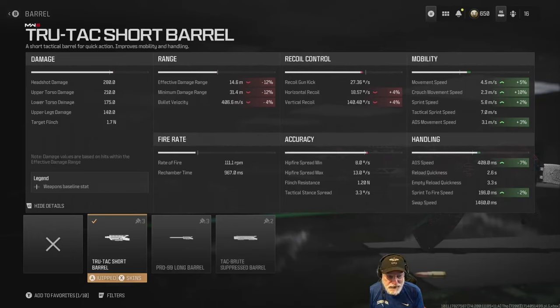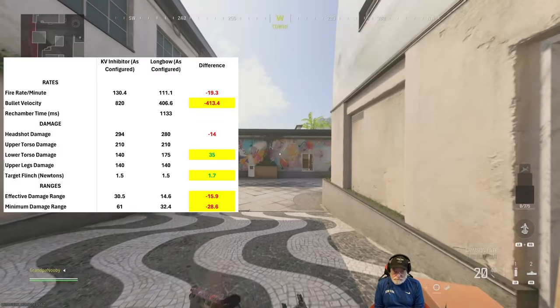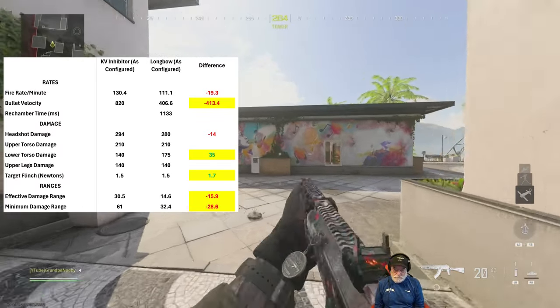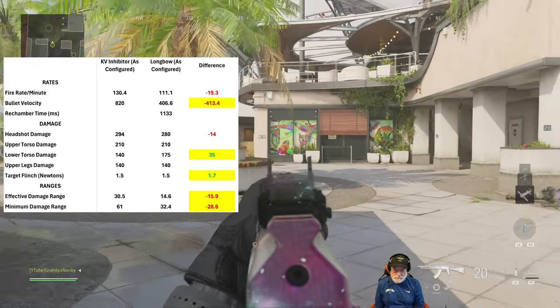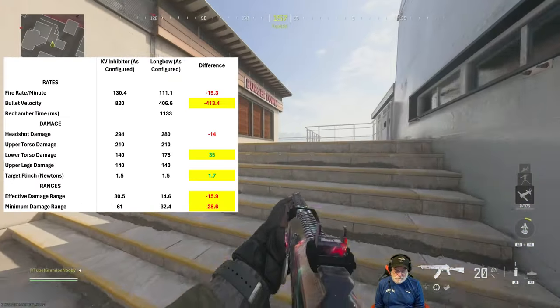We're going to accept those tradeoffs for the speed increases, especially the 7% to aim-down-sight speed. All right, there it is — let's take this beast onto the field of battle and see what happens. What do we have to compare the Longbow to in its current incarnation? I think the Inhibitor — bullet velocity is down, red is bad for the Longbow, highlighted red is very bad.